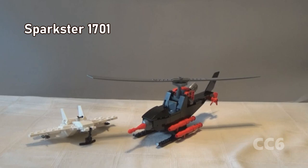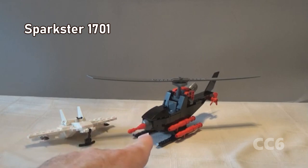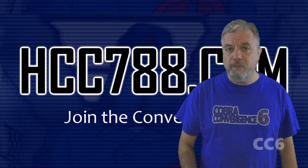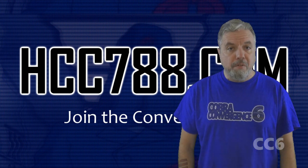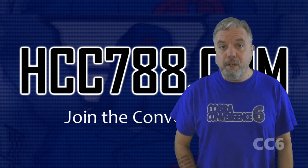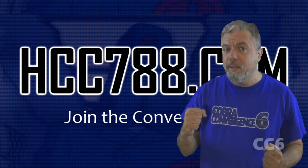Hello everybody, Sparkster 1701 here, and we are now into our third week of Cobra Convergence 6. Now we're going to take to the skies with some Lego models. We have here a couple of minor vehicles in Cobra's air force — the Claw and the Fang. Thanks to everyone who participated in this video. Check the description for links to their work. Go to hcc788.com to find out how you can join and be featured in a video like this. I'll see you next week for the final week of Cobra Convergence 6. Until then, remember: only Cobra is Cobra.